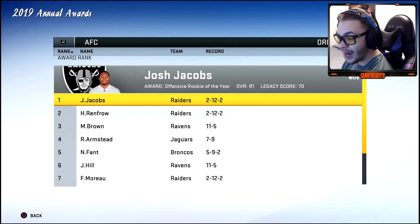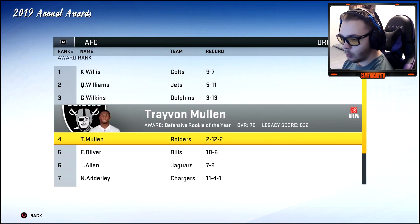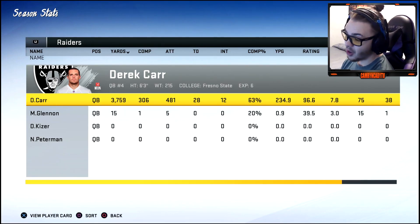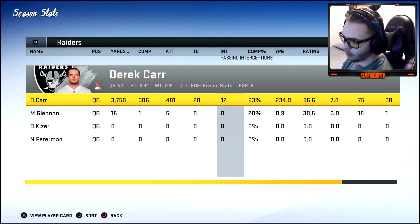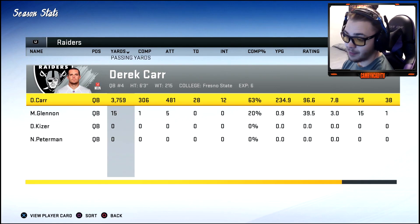We win offensive rookie of the year for Josh Jacobs — Hunter Renfro is right behind him. Checking Carr's stats: 3,700 yards, 28 touchdowns, 12 picks. Need to improve on the completion rate, which is a little odd considering he currently leads the NFL in that stat.